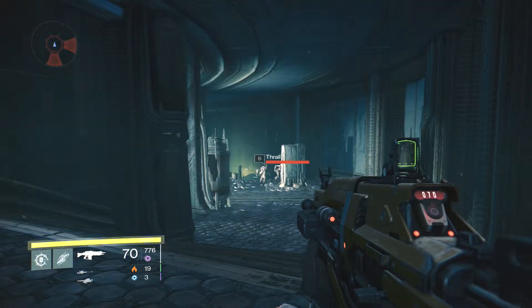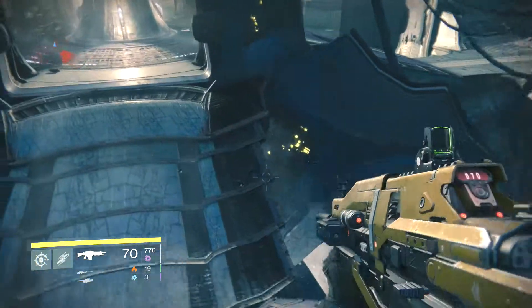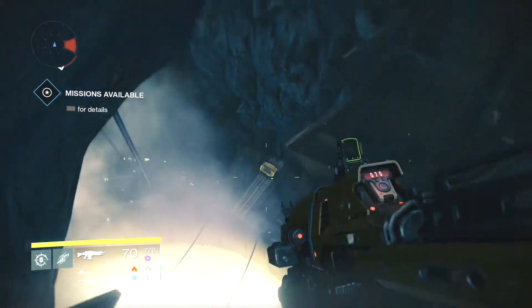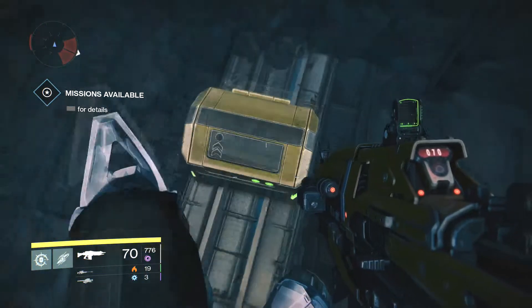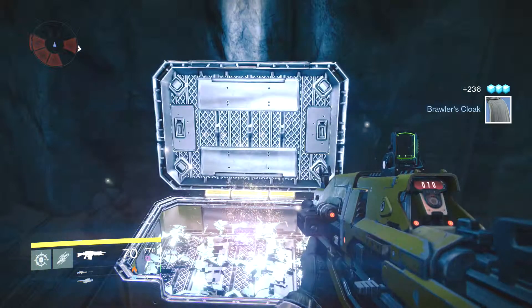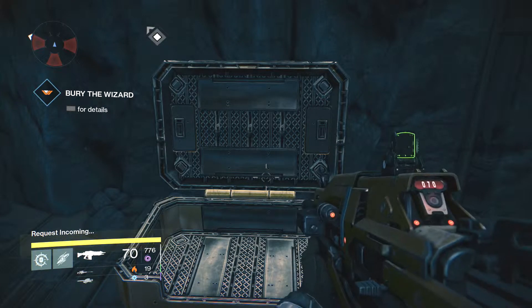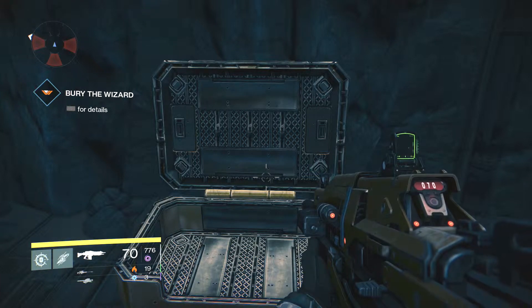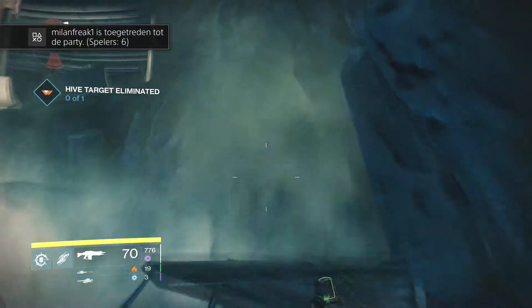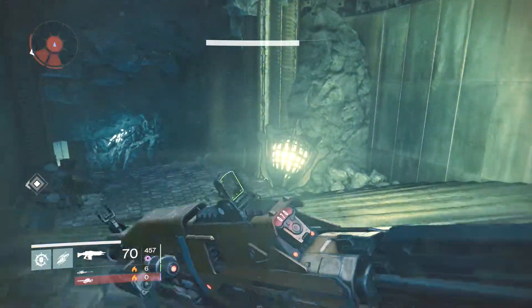For the next one you need to go inside. Right down there - this little sneaky one. Just look to the left, you can see a platform sticking out of the wall, and you can use it as a ladder to jump up, or let yourself fall. Then we just go deeper inside.